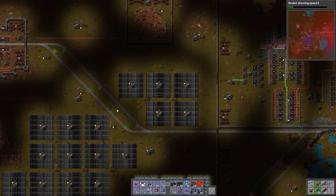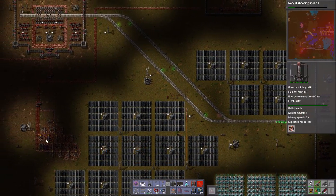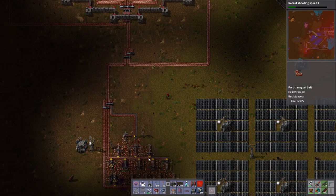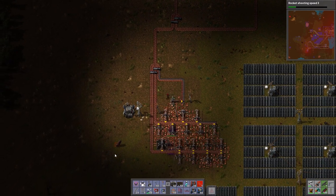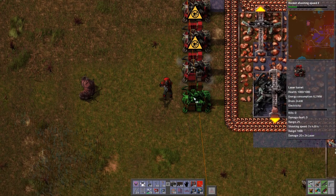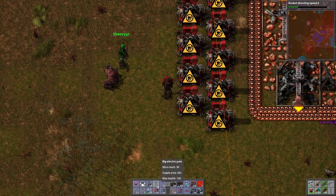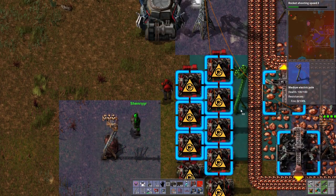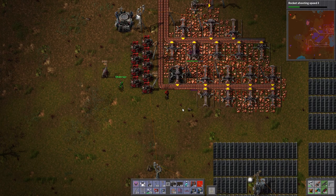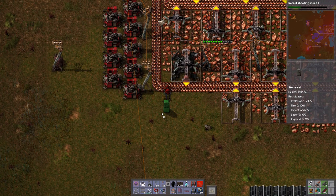The roboports have coverage over most of this area so they should repair anything damaged. It looks like we've got a spitter that came in through the side and isn't being taken out. I shall go and deal with it — it's just a low-level spitter. It broke some of our stuff, so it must die. I'll put a power pole down so we can remember it — a grave for the spitter.